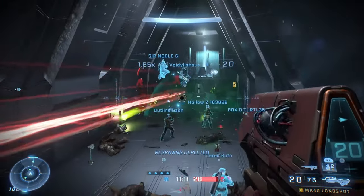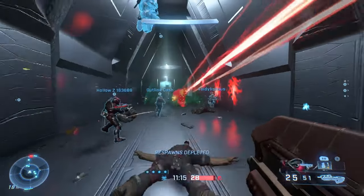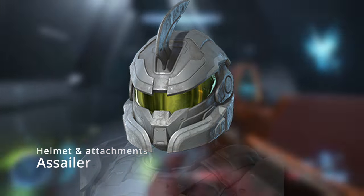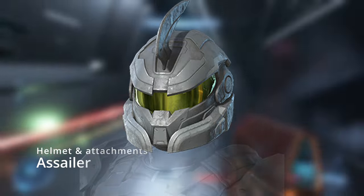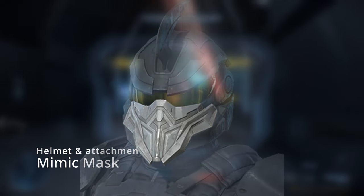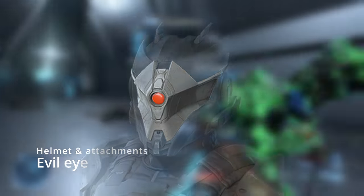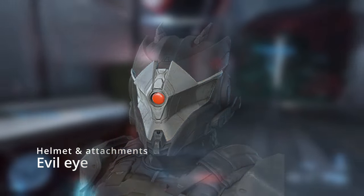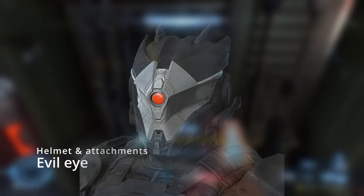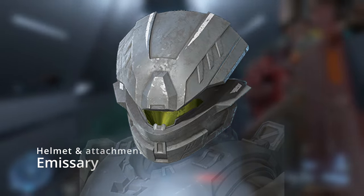Let's start off with the helmets, which I think is the most unique part of armor customization. Starting off with the first one called Asailor, which is supposed to be like a Banished-themed helmet, and this also has an attachment called Mimic Mask. The next helmet is the Cutthroat helmet, another Banished-themed helmet, and this one also has a helmet attachment called Evil Eye — kind of reminds me of the stalker brute helmets. Next we got Emissary, which also has its helmet attachment called War Master's Mandate.